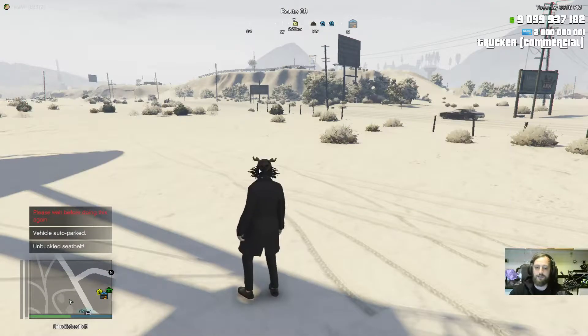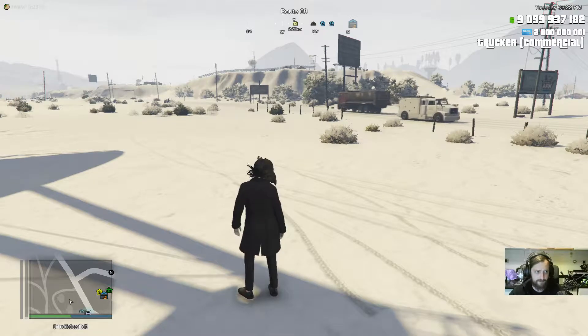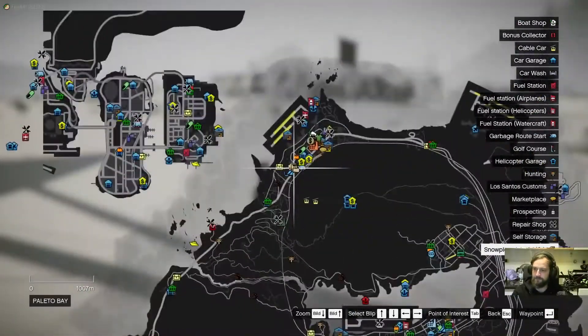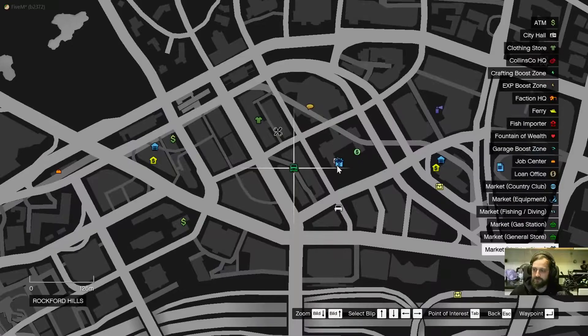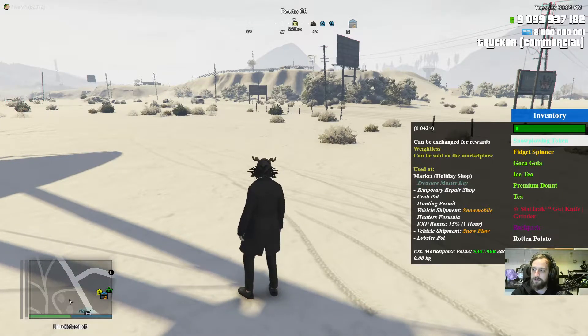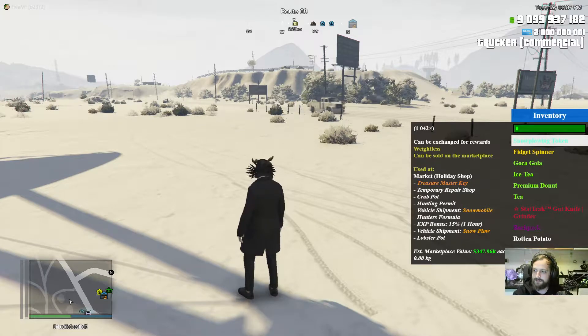We have the seasonal event going on right now — the Snowblow event. You have on the map now a few extra symbols, which are the Snowblow job markers. It's free in total. And along that you also have a new Christmas shop — the Holiday Shop. When you do the Snowblow job, you get Snowblowing tokens. With those you can buy a Treasure Master Key, Temporary Repair Shop, Crab Pots, and stuff like that.